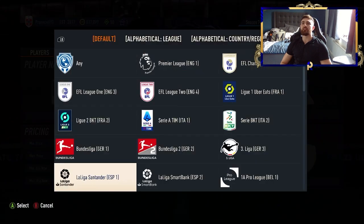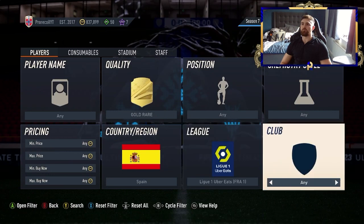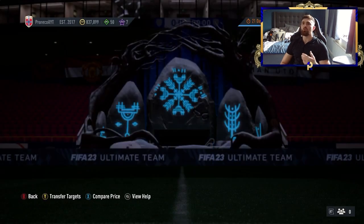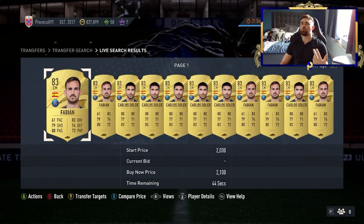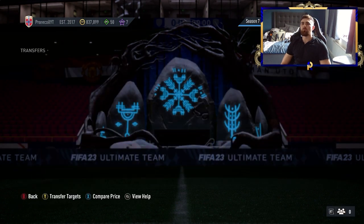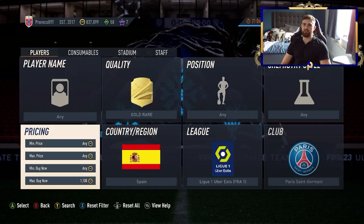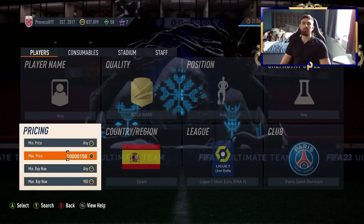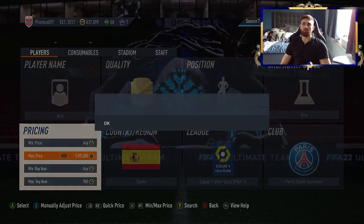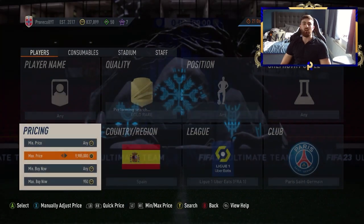In other leagues like La Liga Santander or League 1, there are some nice Spanish filters. If you go to PSG, you've got Sola, Fabian, and of course Ramos. Sola and Fabian are going to be the ones that come up most — that's your bread and butter. You're looking at a couple thousand coins at most. An 83 going for 1k is brilliant. Realistically, go down to maybe 9.50, list them up at 1.2. EA tax, very, very easy profit.